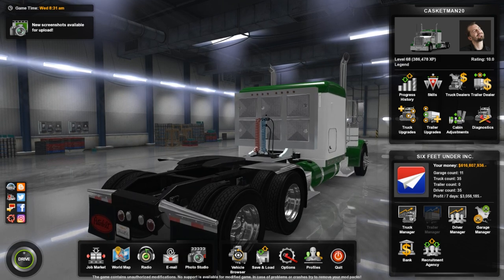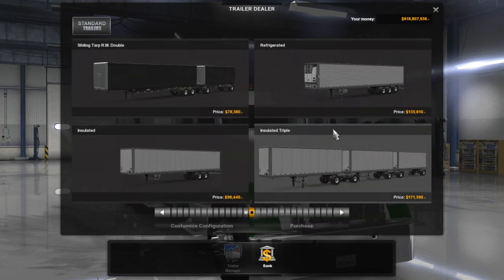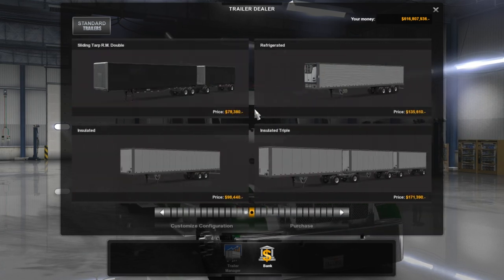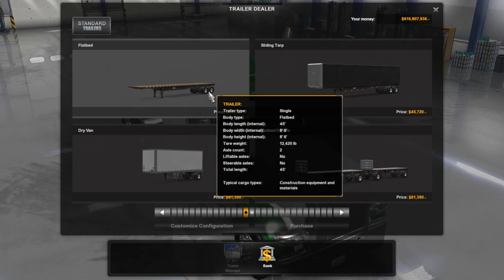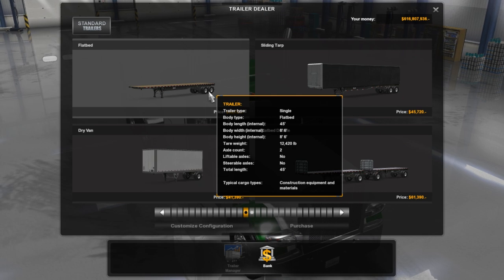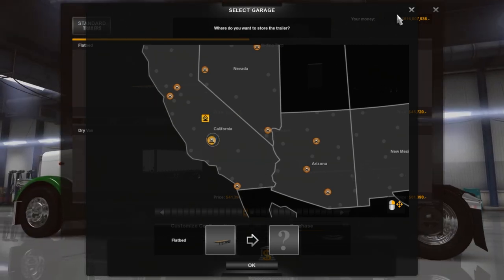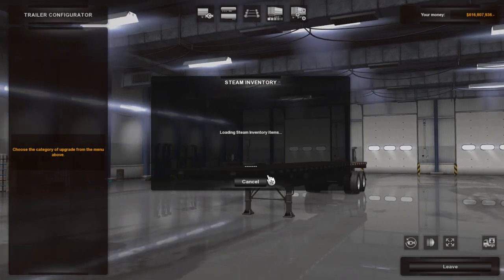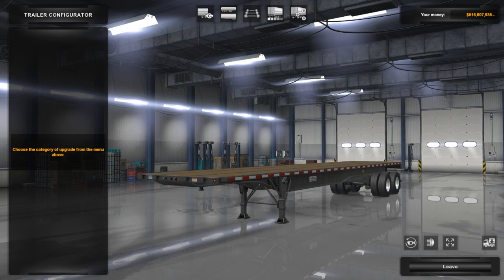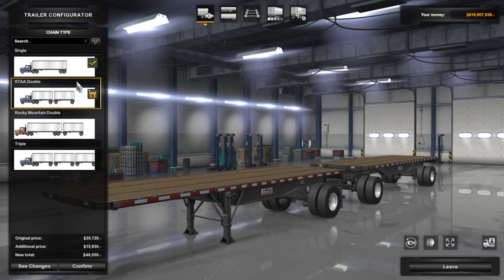This update breaks a lot of mods, folks — make sure you clear out that mods list. Let's get into the trailer dealer and go shopping. Let's go with something basic — the flatbed. I'm not seeing any tankers or anything, so just standard trailers. Thirty thousand dollars just for this one here. Oh wait — I didn't just buy that, did I? No, I wanted to customize it first.